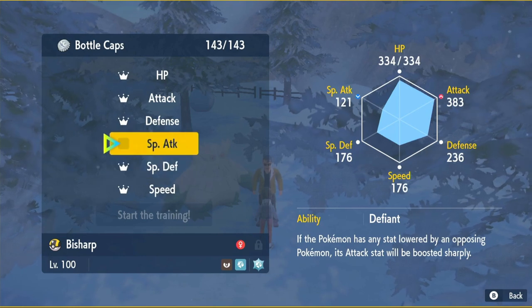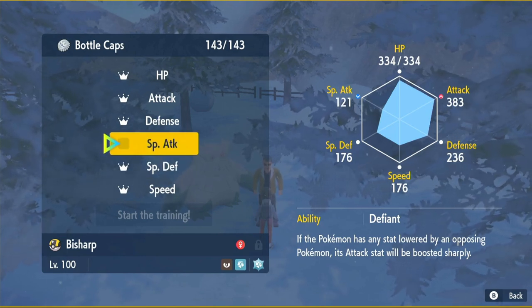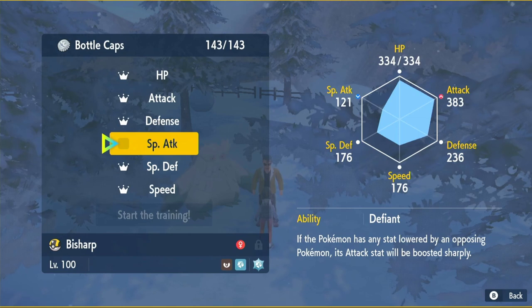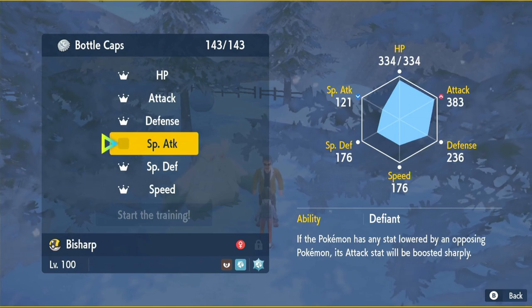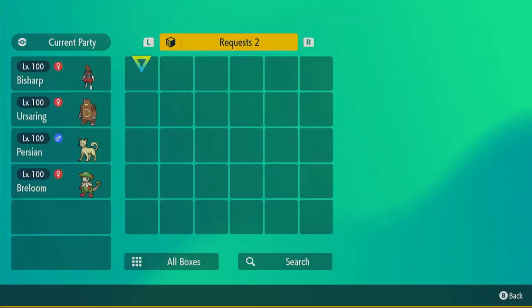Once you're at Montenevera, speak to the person next to the Abomasnow. He will Hyper Train your Pokémon. Click your Bisharp, then click Bottle Caps, pick HP, Attack, Defense, Special Defense, and Speed, then click Start Training. You can do Special Attack if you want — we do have Snarl — but it's a utility move, not a damage move, so I'm leaving it.